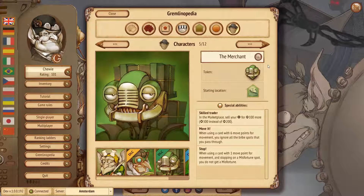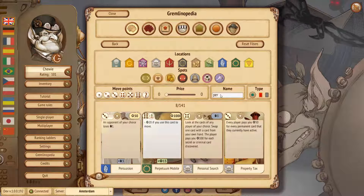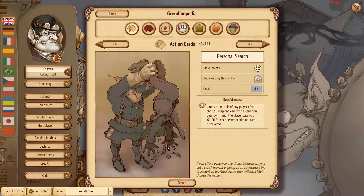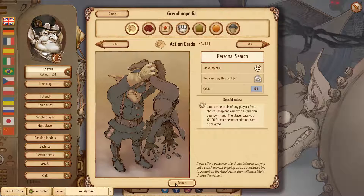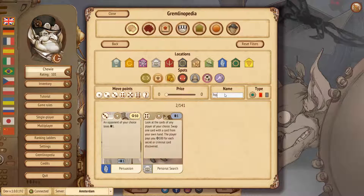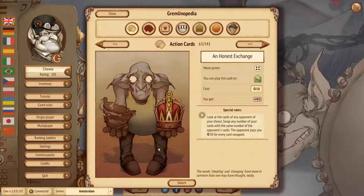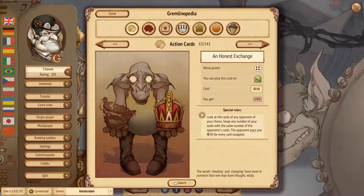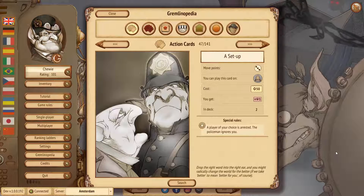We also changed six cards from the core deck. First, Personal Search: it used to be free but now costs one vote to play — it's available in the court. The court is becoming the place where you pay with votes, which are becoming more important as an in-game currency alongside money. Second, Honest Exchange: used to be free, now costs 50 — it's played in the marketplace. Third, The Setup: one of my favorites, played on the police spot — used to cost 40, now costs 50.